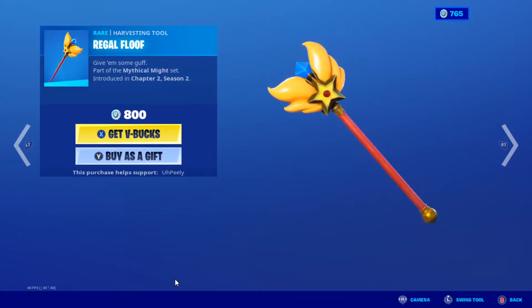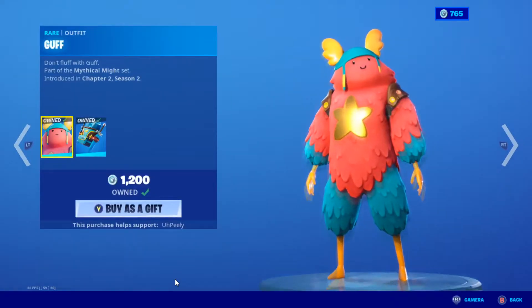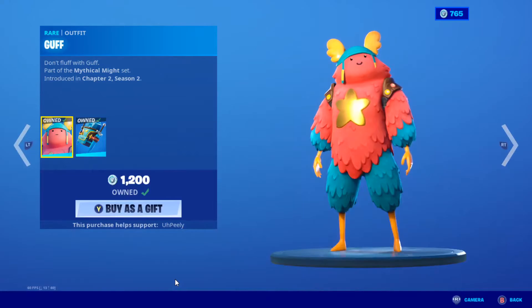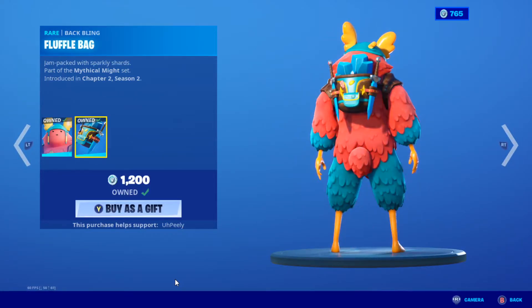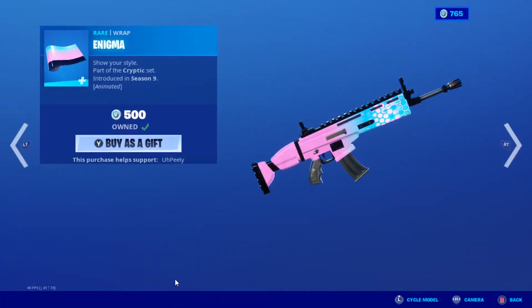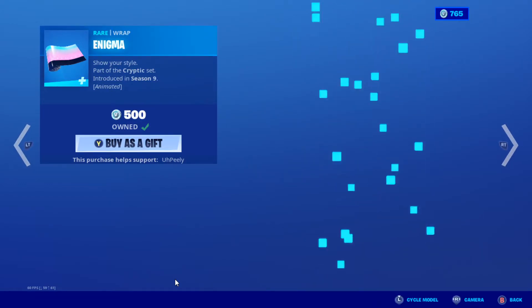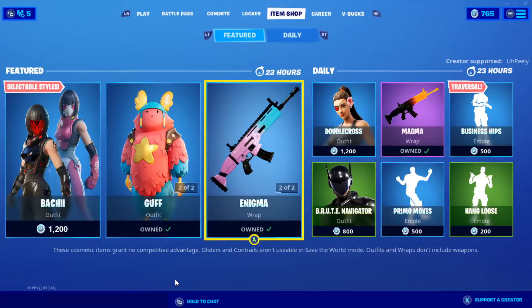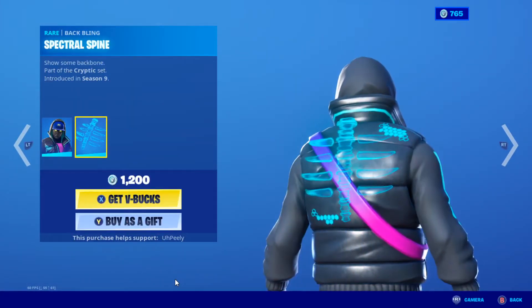We have Regal Floof — a brilliant sounding pickaxe. And then Guff, who is probably my favourite from last season, and he comes with the back bling Fluffle Bag — that's very nice. Then we have the Enigma Wrap; I'll just quickly cycle the models. Very nice wrap, I like the colours. And then with that we have Cryptic with the back bling Spectral Spine.